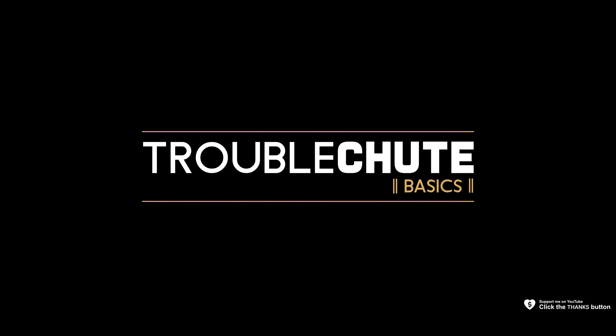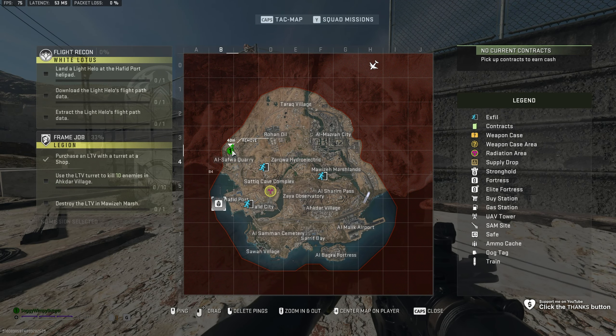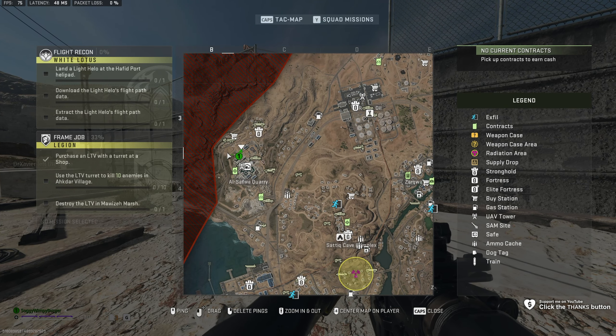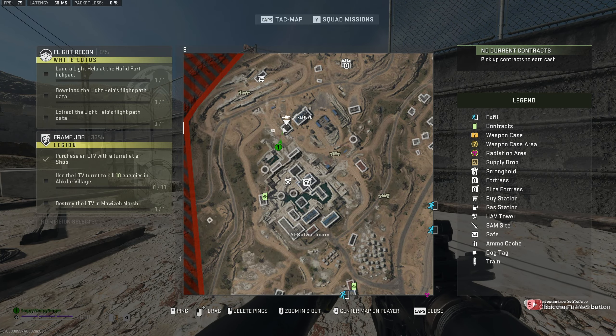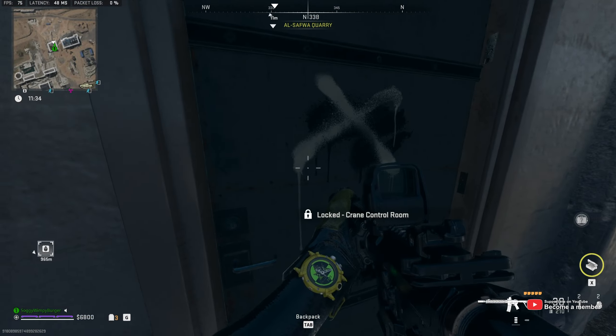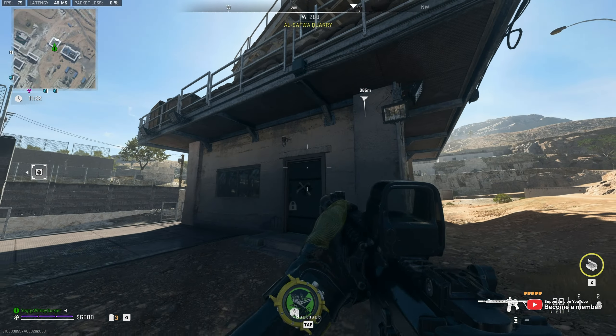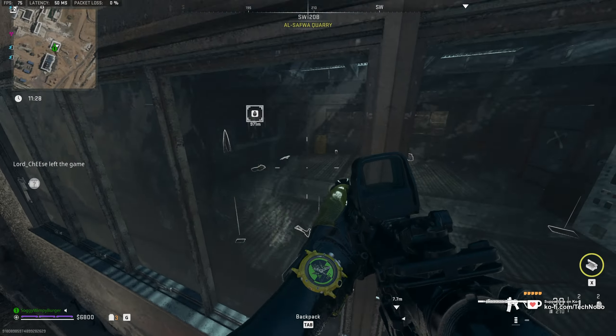Let's find the crane control room. All we need to do is navigate to the Al-Safwa quarry in the northwest of the map, up here. We'll zoom in, and right at the top of this facility there's two buildings. The left building here is actually a crane, and this is what we need to head into. As you can see, right at the very bottom — crane control room — that's what we need the key for, and once we're in there, there's some pretty good loot.